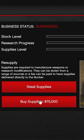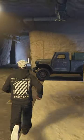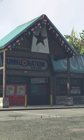In the bunker, buy supplies for $75,000. Whilst you wait, complete an ammunition contract by delivering this truck. When done, you will get $150,000, because it has a 3x money and RP bonus.